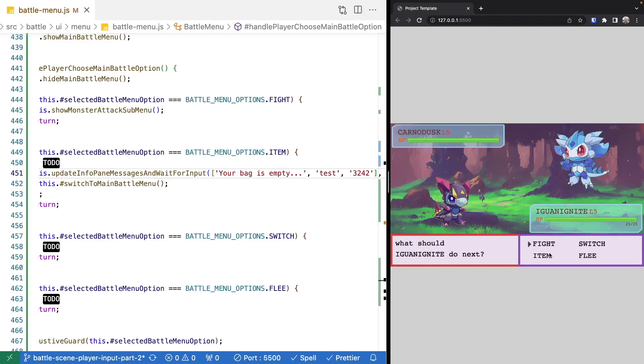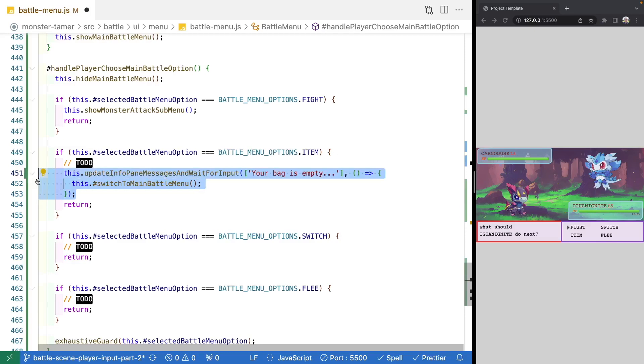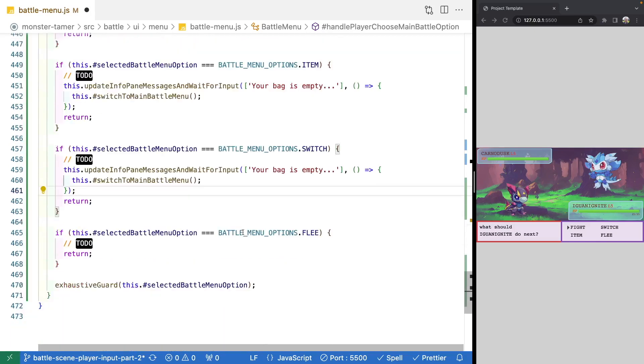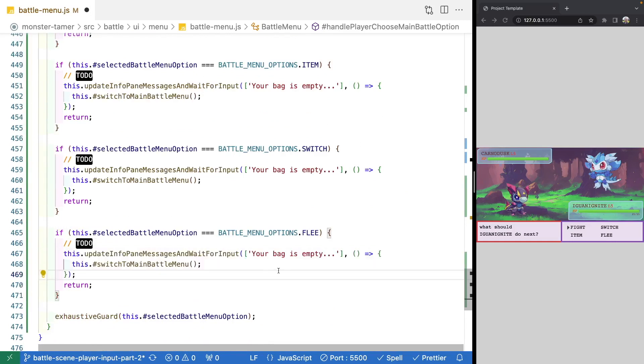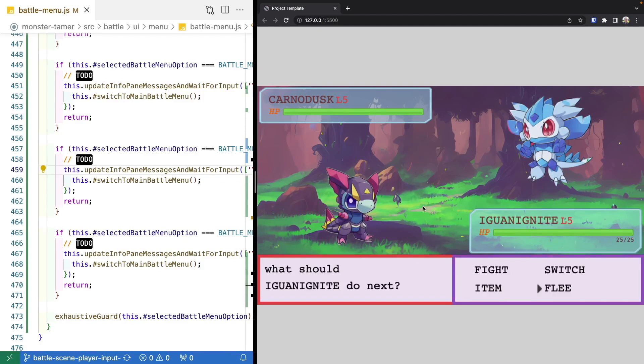Now that we know our logic is working, we're going to copy this block of code and paste it into our other options. We'll update the text — for flee we'll say "you fail to run away", and for switch we'll say "you have no other monsters in your party". Let's test this quickly: go switch — we see the correct text; go to flee — we have our other text; and item — we see our other text.